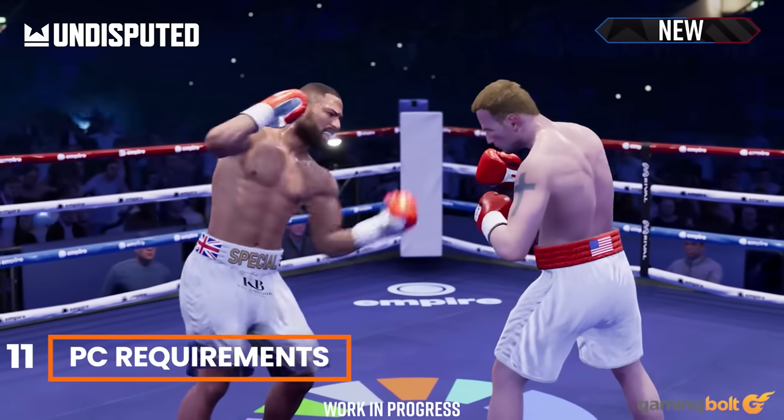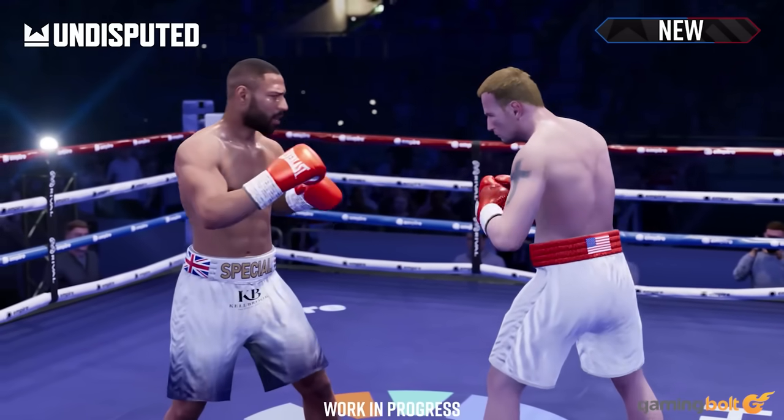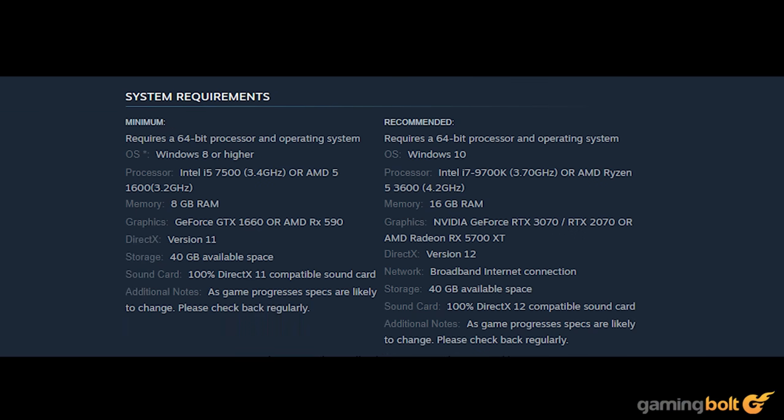PC Requirements. Undisputed's upcoming full release is bringing the game to PS5 and Xbox Series X and S, but for those who wish to play on PC: on minimum settings, the game requires either a 3.4 GHz i5-7500 or a 3.2 GHz Ryzen 5-1600, along with either a GeForce GTX 1660 or a Radeon RX 590, and 8GB of RAM. On recommended settings, you'll need either a 3.7 GHz i7-9700K or a 4.2 GHz Ryzen 5-3600, along with either a GeForce RTX 3070, GeForce RTX 2070, or a Radeon RX 5700 XT, and 16GB of RAM. On either setting, you'll also need about 40GB of free storage space.